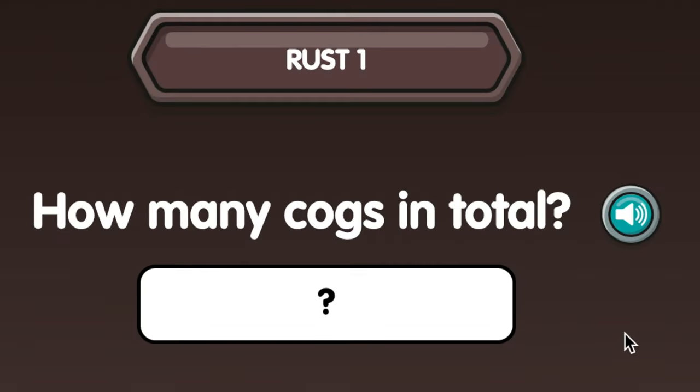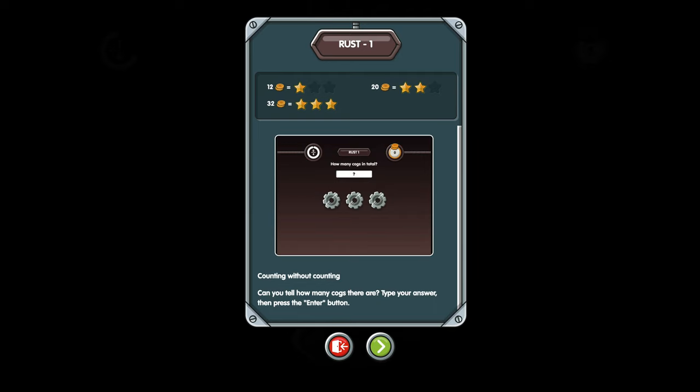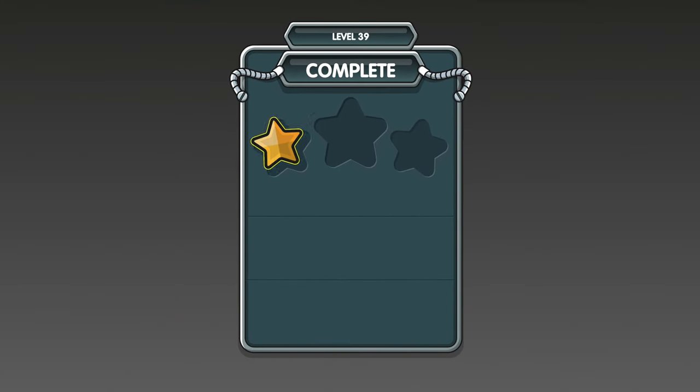If you're not sure what to do, just press the speaker icon to hear the question read aloud, or press this blue button for helpful information. I scored one star in that game, which is great, but I need to get two or three stars to unlock the next level.